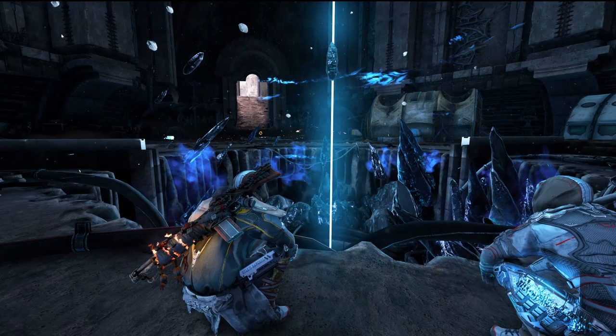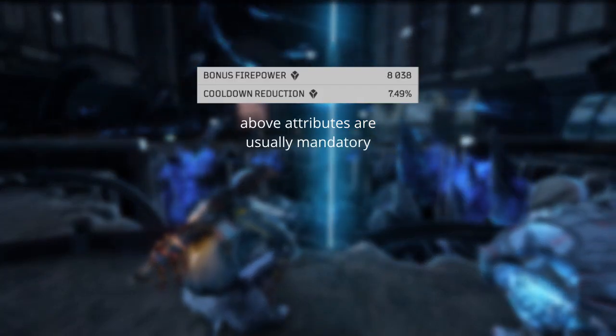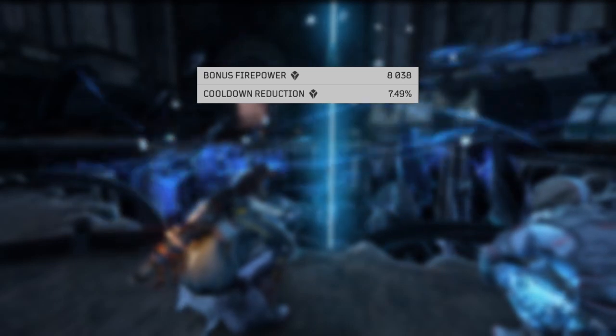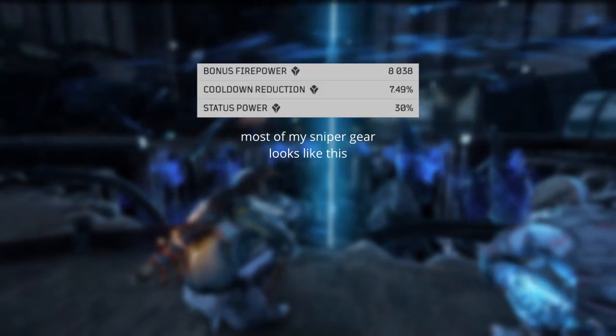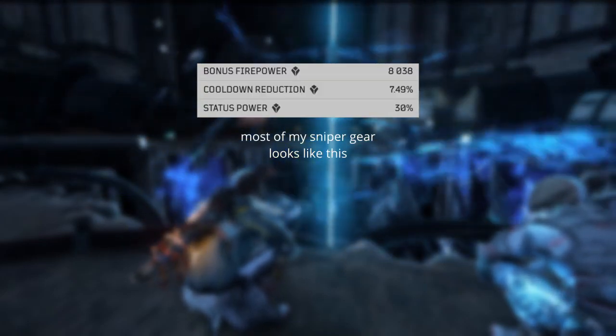Both builds are built with mainly epic gear with the attribute bonuses Bonus Firepower and Cooldown Reduction, with the choice of Long Range, Close Range, or Status Power as the tertiary attribute depending on the focus of the build. Any of these can be used in the Feed and Thermal builds, with the exception of a sniper Feed build, which will require as much Status Power as possible to keep targets ashed rather than stacking close or long range.